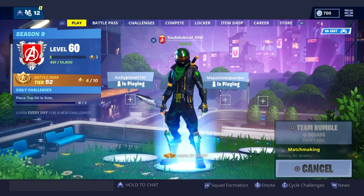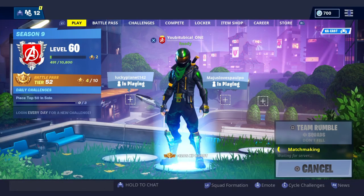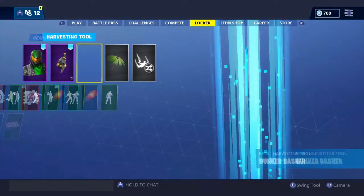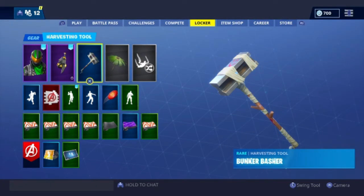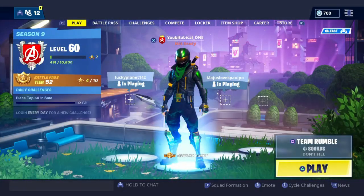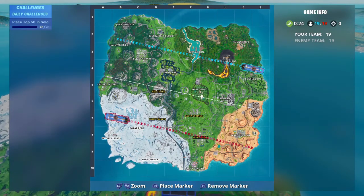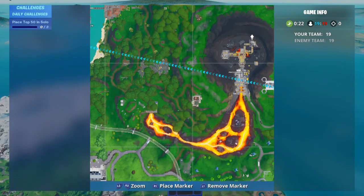For this one, you want to go to your items menu and look for the Jonesy pickaxe, which is the half slab with the smiley face on it — the one that is shown in the battle pass loading screen. Click on that and then jump into the game.